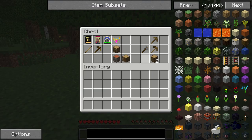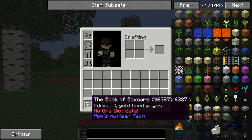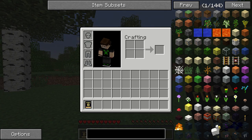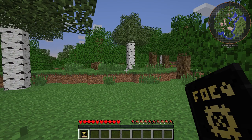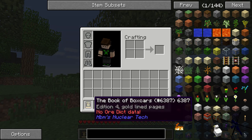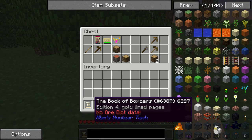First off, we're going to have our little chest here. We have our Book of Boxcars, which is the fourth edition with gold-lined pages. I actually looked this up, and the real-life equivalent of it is $1,500. I think I'm going to stick with the Minecraft version of Fallout Equestria here. So yes, this is technically speaking the Minecraft version of the Fallout Equestria 4th edition — the $1,500 one.